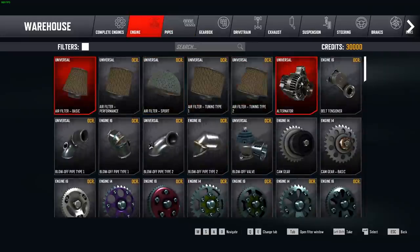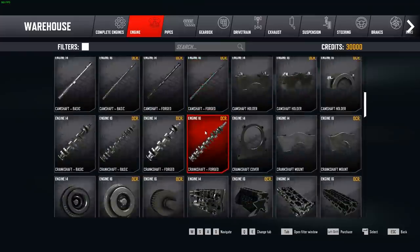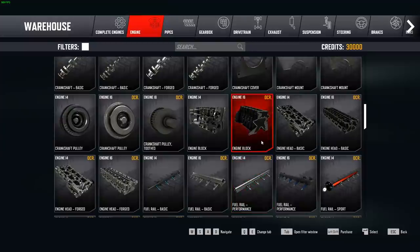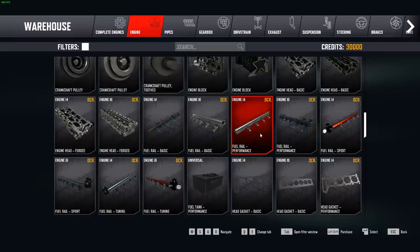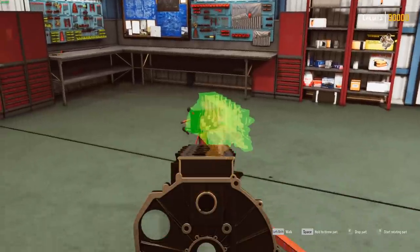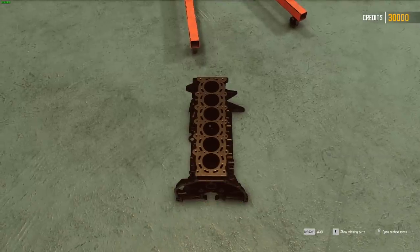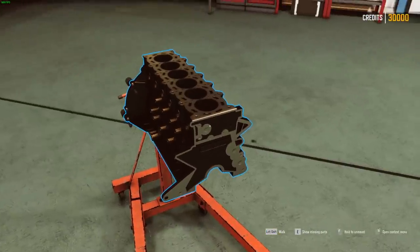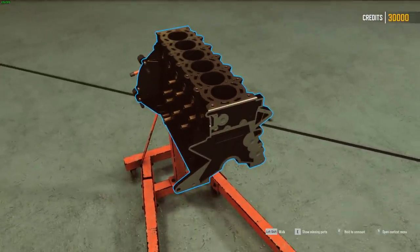We've got to start off with an engine block. We're going to go with the straight six engine block. We're going to purchase that and pick it up. That would have hurt if we actually dropped it on our toe! Let's mount that straight six engine block on the engine stand.